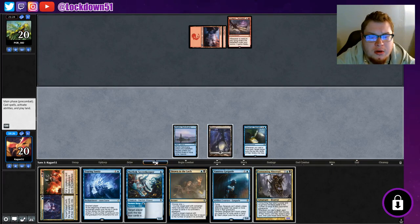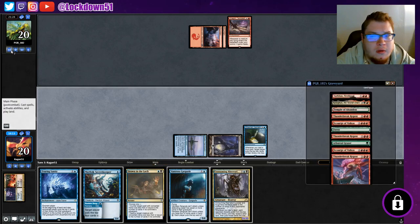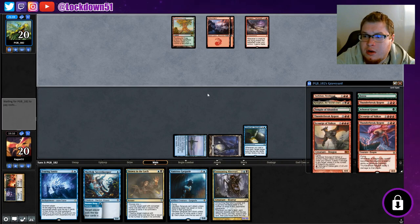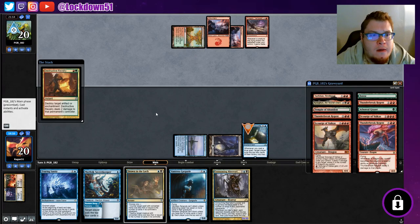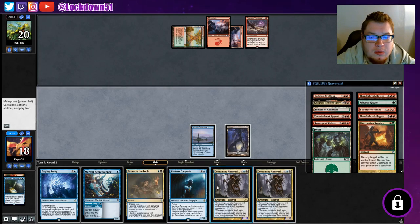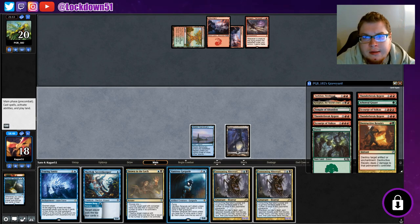We don't draw another land though, so I think we're just gonna go Breaking here, hit him for 10, then throw down Vantress. Looks like we hit some good stuff - definitely hit a lot of creatures, hit a Sarkhan. Okay, they take care of that. We can get Fraying Sanity down hopefully. I'm gonna hold up Drown in the Loch but I also want to get down Vantress - three cards in hand. They could play a Sarkhan next turn.